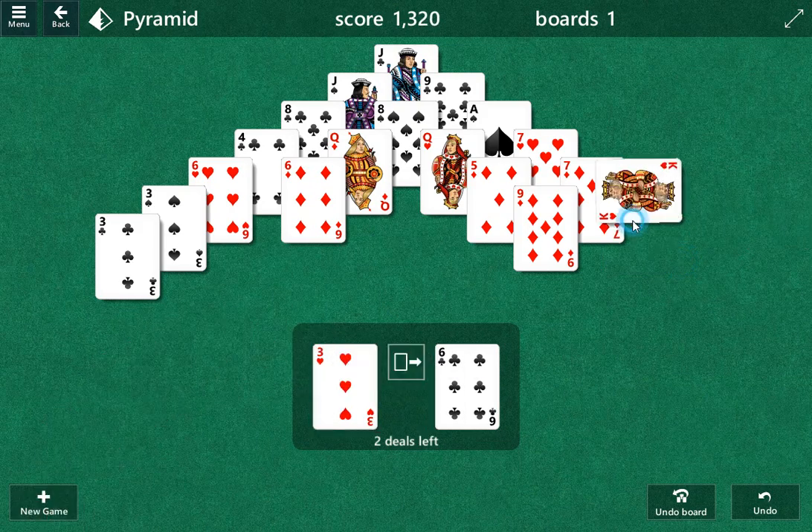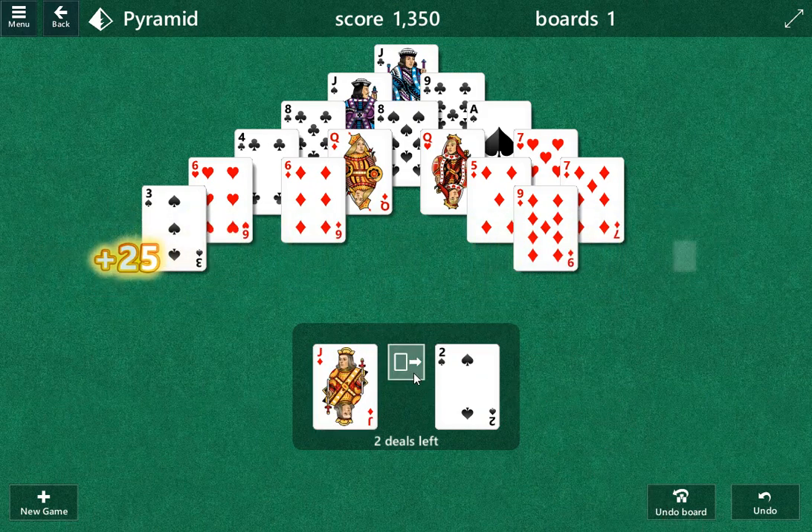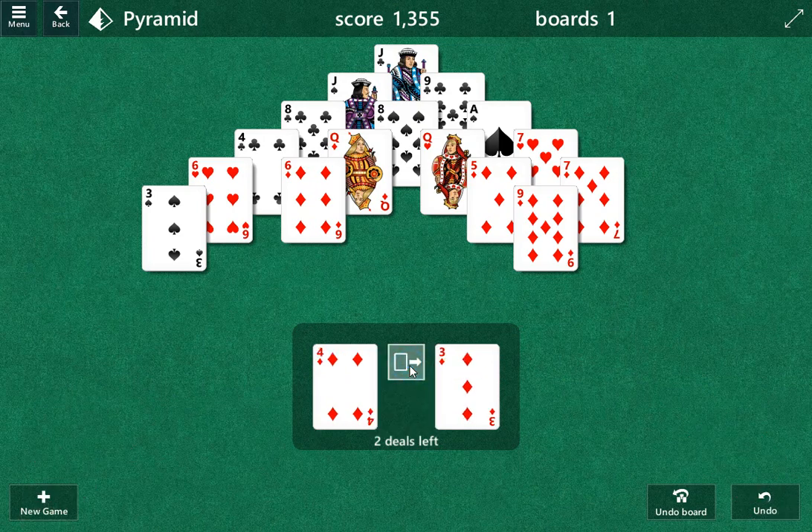8-5 works. King works. A lot of threes. Deuce, 10-3, we'll play that. I think I can play the jack-deuce. There should be two more deuces in here. A bunch of threes there. 9-4 we'll play.